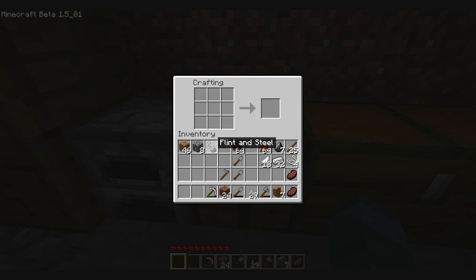This is one of my favorites: flint and steel. This can be used to light fires. Very useful if you have some unwanted tree leftovers in the air.